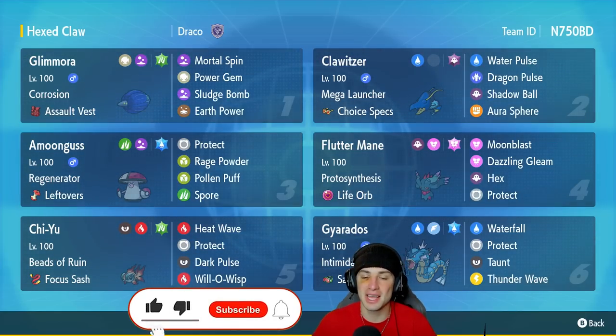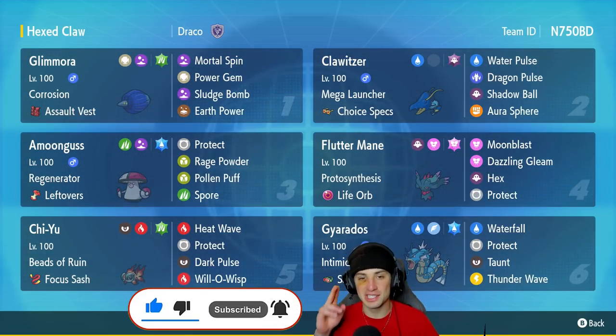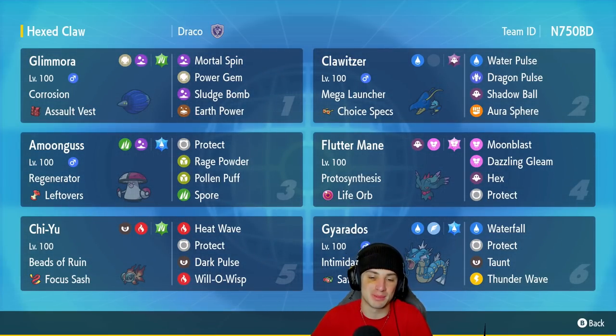If you're not subscribed, click that big red subscribe button so you know when all of my videos go live. I also want to give a huge shout out to the team creator, DK Trading — thanks so much for leaving this team in my Twitter DMs. Super excited to use this team, and thanks again for always leaving me some banger rental codes. We got Glamoura in our front spot. Glamoura is great in Series 3, very good at that stall play. This one has Corrosion instead of Toxic Spikes, with Mortal Spin, Power Gem, Sludge Bomb, Earth Power, alongside the Assault Vest.